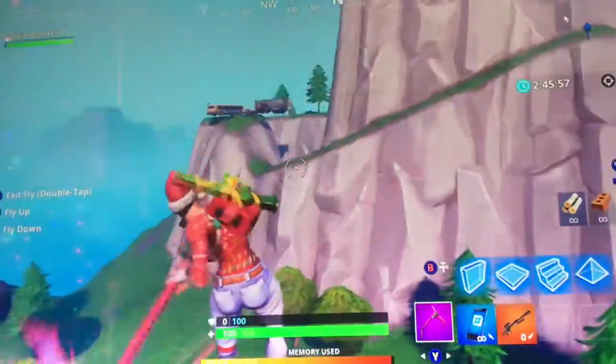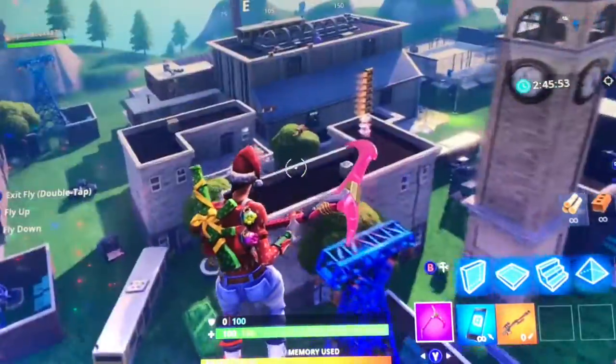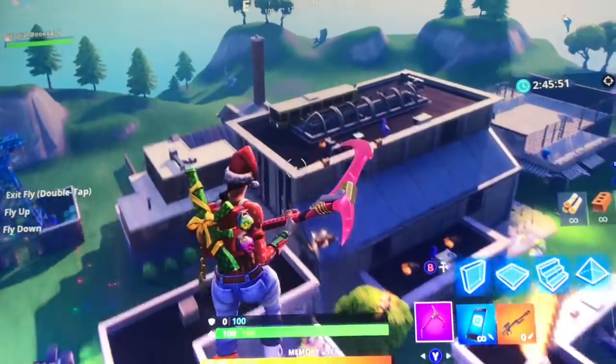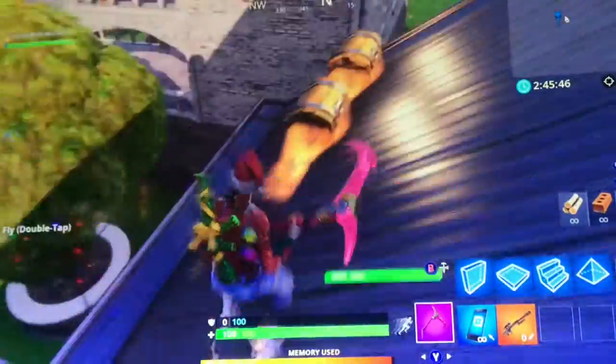I just went up there and copied and pasted it and had some fun. As you can see I put a bus on top of the club area — that was fun. Creative mode is really fun.